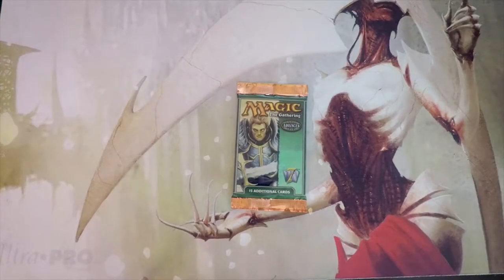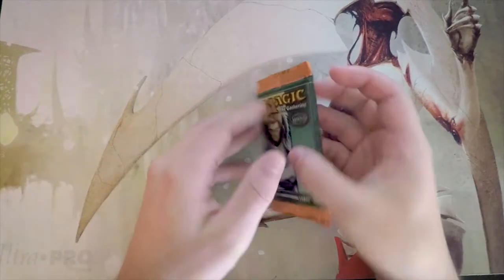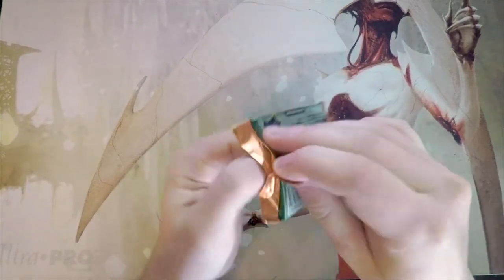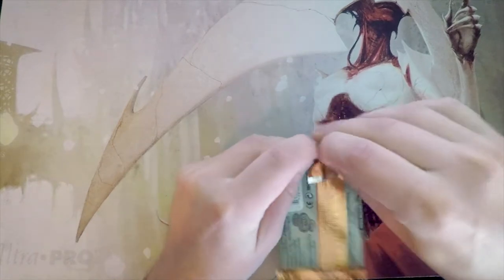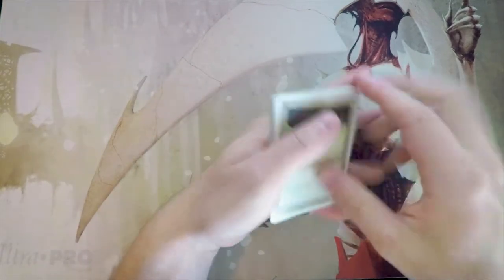Welcome to the next episode of the Crack a Pack series. Today we're opening up one of my favorite sets — Seventh Edition — the set I got into Magic on. As far as value goes, we really only have one card sitting way above the fold at $55: Ensnaring Bridge. Below that we have Birds of Paradise, Lord of Atlantis, Meek Stone, Coat of Arms, Wrath of God, Worship — tons of awesome stuff, lots of random value. We'll go through this as a limited environment and figure out our pack-one-pick-one. I'm not the best drafter, so I can't promise I'll get it correct.